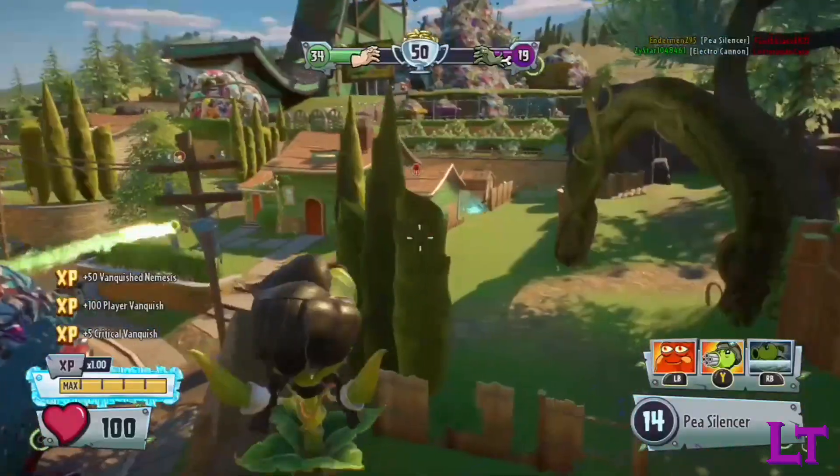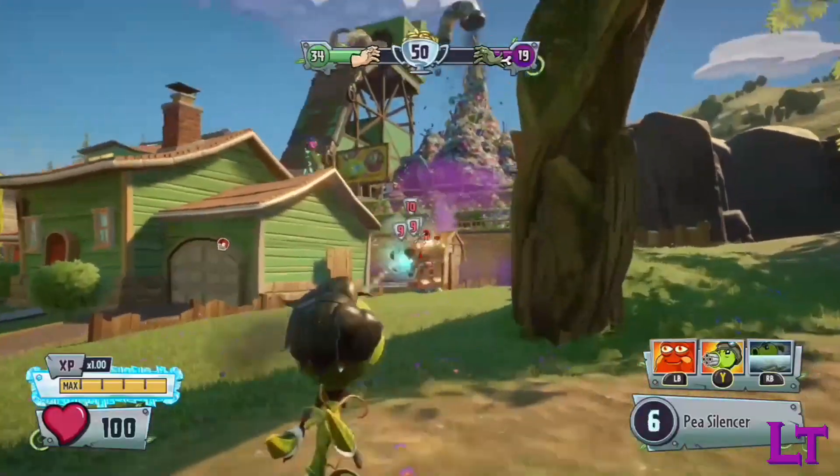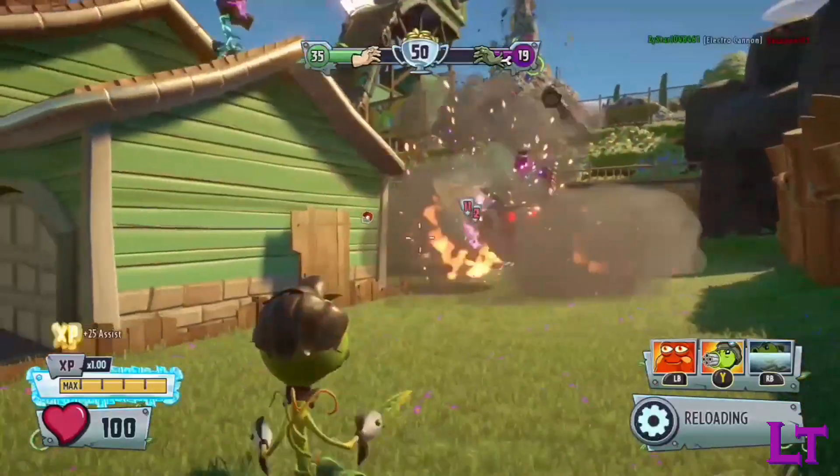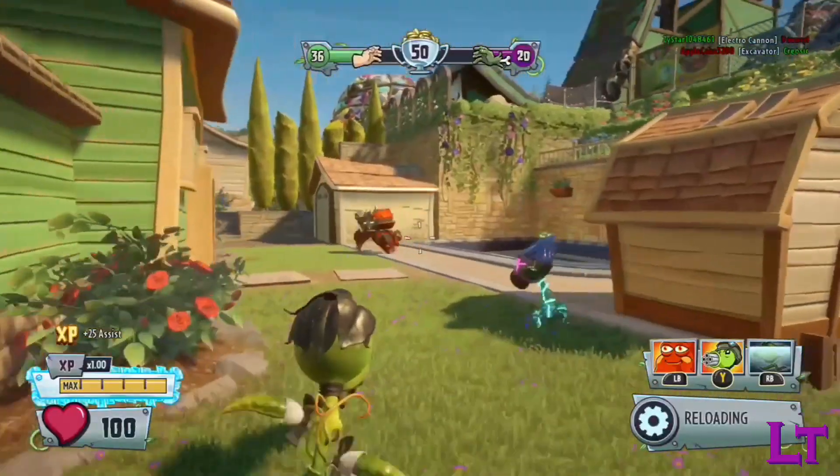Welcome to a video on the How to Counter series, where I shall teach you how to counter some of the most powerful characters in the game. Today, we shall be taking a look at the mighty Agent P and all of his exploitable bullshit. Let's get started.